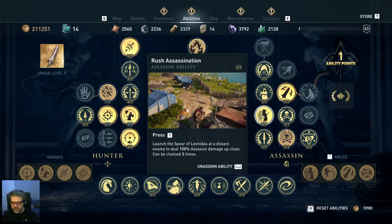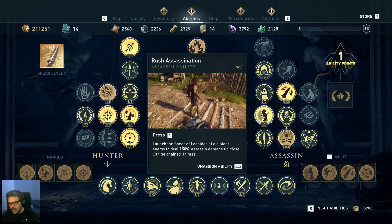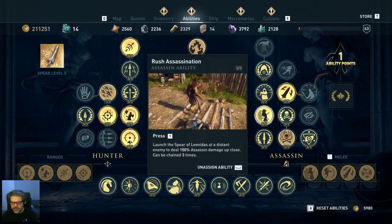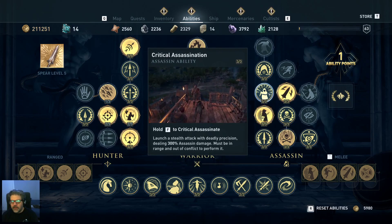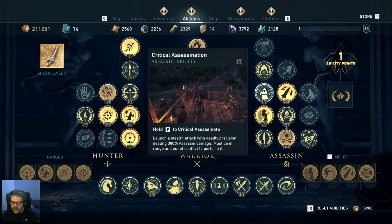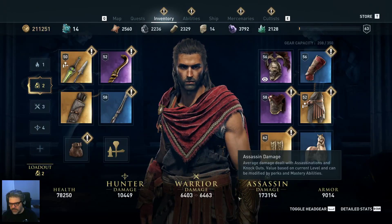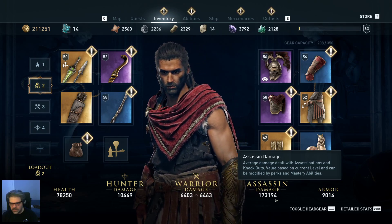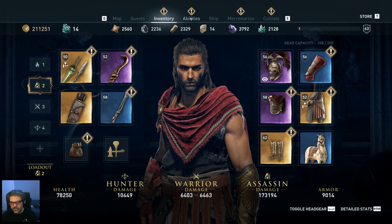Rush Assassination I use a lot — it throws your spear and assassinates people. If you're attacking an elite character it may not kill them outright but will deal critical damage, putting you immediately into a melee scuffle. This is why you should have separate kits and use your assassination kit when using this ability. Critical Assassination I use a lot too — sneaking up behind someone and holding the button deals 300% assassination damage. With my assassination kit my assassination damage is at 173,000, so you're looking at almost 500,000 damage with a critical assassination.